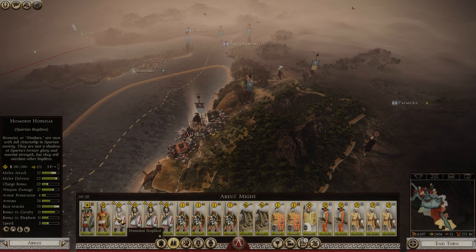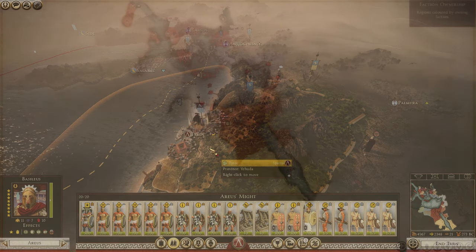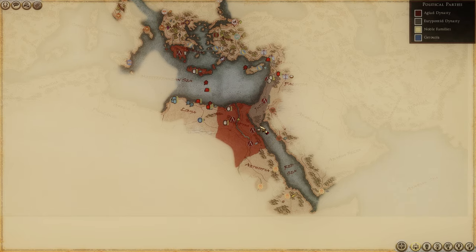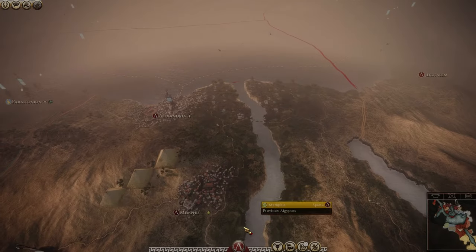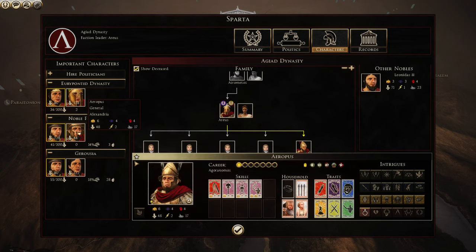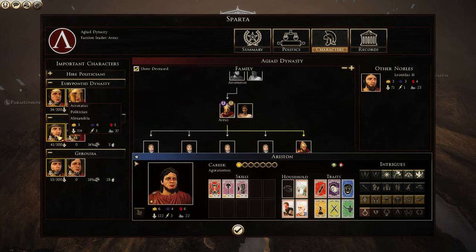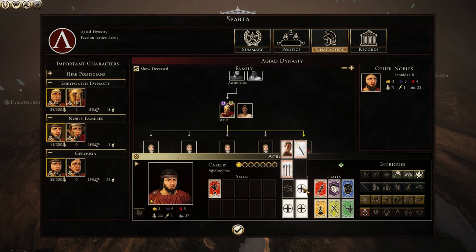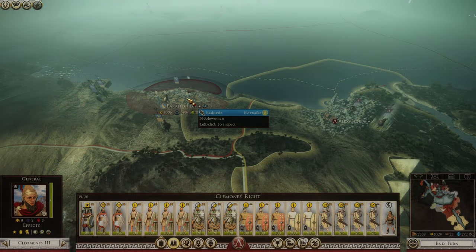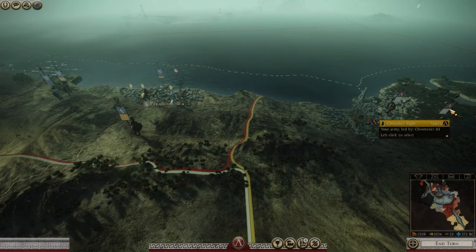I only used these troops in one battle. In the meantime, I was doing a strategic overview to see what political parties control what territory. Basically our dynasty, the Agia dynasty, controls Egypt and all of Greece. The Europontid dynasty holds our possessions in the east such as Jerusalem and Tyros. I do need to be careful about managing loyalty with the other factions — and you'll see me pay for it later.